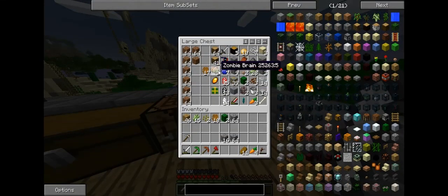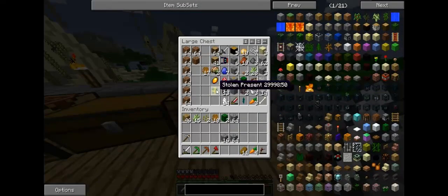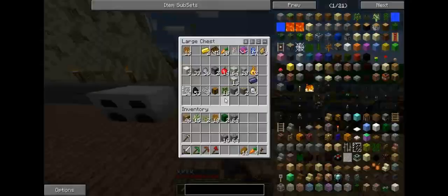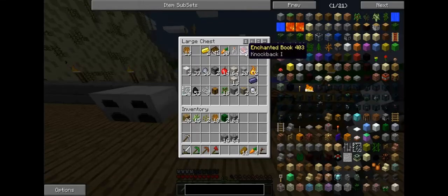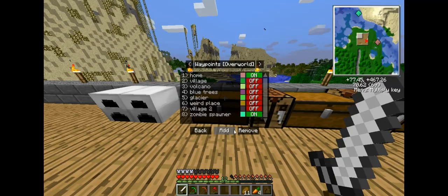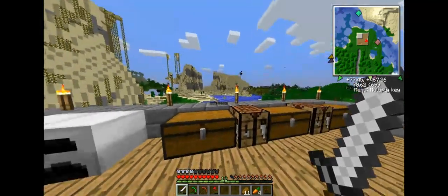Got some zombie brains, which I do not know what that is for. And I have stolen presents — again, don't know what that's for. This is nice — I got this from a village I found, which I've actually went exploring quite a bit. Let me show y'all.